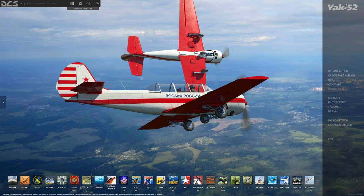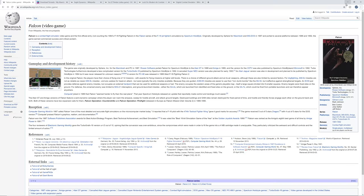I started simming in the mid to late 80s. In those days there weren't many civilian simulators around - there was Microsoft Flight Simulator 3.0, and obviously versions prior to that. It was quite a challenge to get to grips with even that, as there were no manuals or YouTube back then. One of the things that was highly popular was combat simulation, and I started around 1985 onwards.